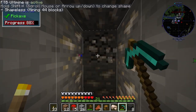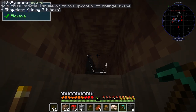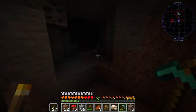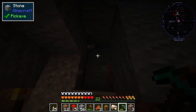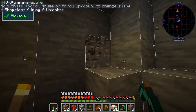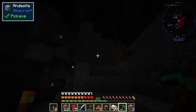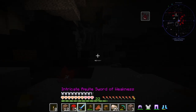Let's just go ahead and grab it. We got inert crystal ore, some coal, there's some iron here, more iron, more iron, and some more. A dimensional shard — I like the sound of that, it sounds important and it was glowing. There they are, I knew they'd be here somewhere.